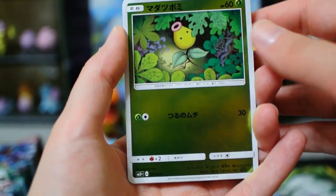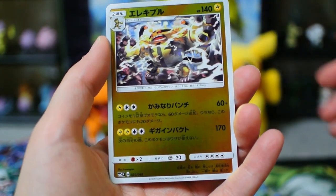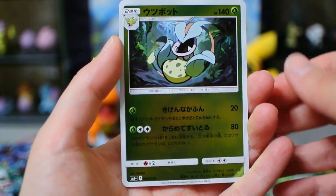So we're starting with the Darkness Energy pack. Bellsprout, Machop, Electivire, and a Victory Bell.